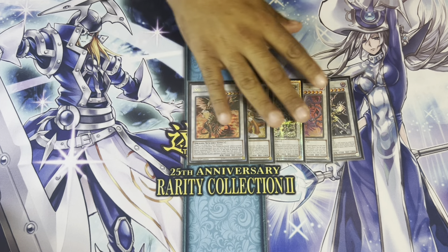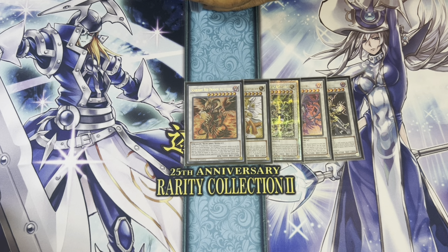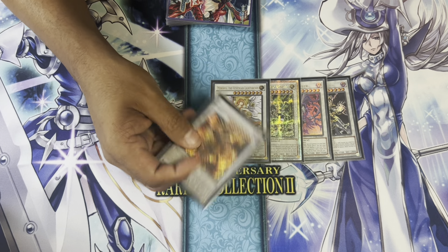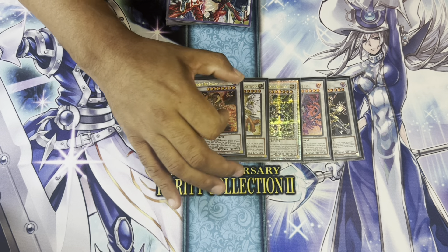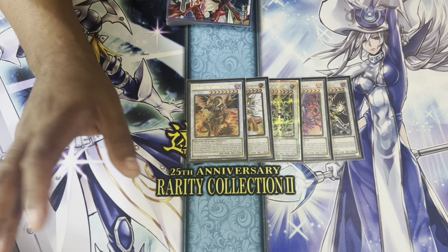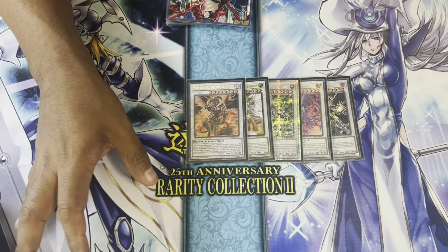Scarlight was just for going second — really just a board breaker, and a way to turn two Lightsworn Monsters into a Dragon for Lubelion. For example, if you opened Wolf and Vice, summoned Vice, milled Wolf and Lubelion, and you needed to get to Lubelion, you can Synchro into Scarlight and then use it for Lubelion because it's a Dark Dragon. It sounds really niche, but it does come up, and I just liked having that in there.